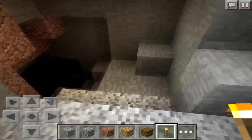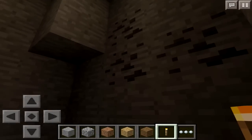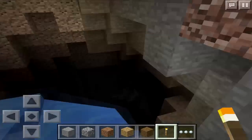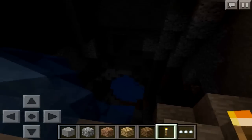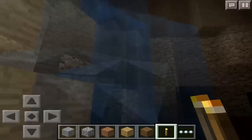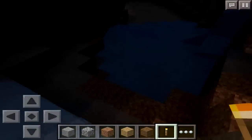Let me grab a torch and let's go down. You'll see some coal right here, which is awesome — not as good as diamonds, but always useful. The water is looking pretty nice. Wow, this is a huge waterfall. If you're interested in noting waterfalls or something like that, go ahead, but I just want to show you guys the main attraction — the diamonds.